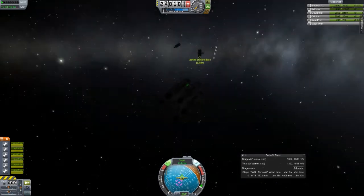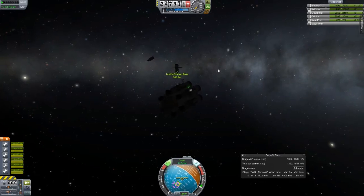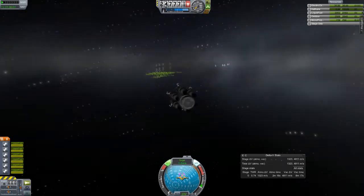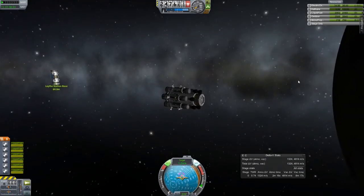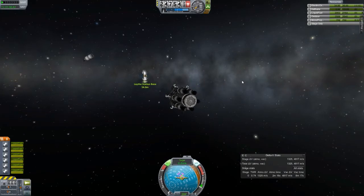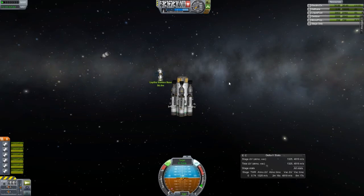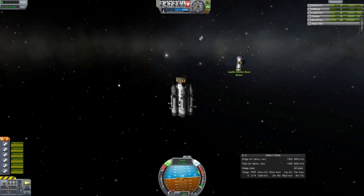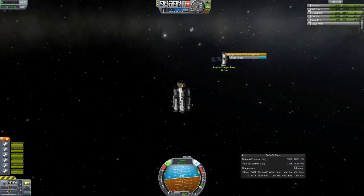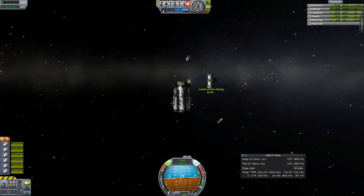Pointing the docking port north means I can dock onto it easily without it turning as it goes around the planet. It makes docking much easier because I can now just point south and use the I, J, K, L, H, and N keys to move around on top of it and come straight down to dock. I think I mentioned this in my docking tutorial, though I'm probably going to redo that sometime.